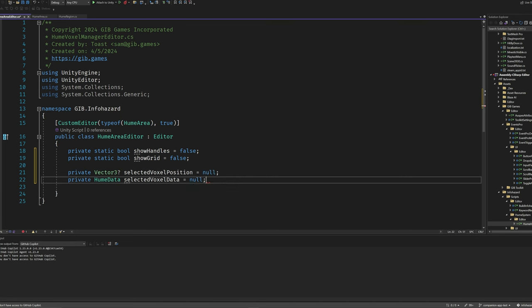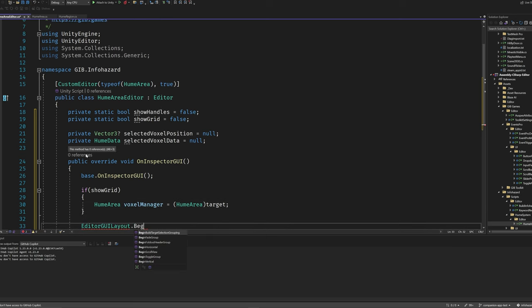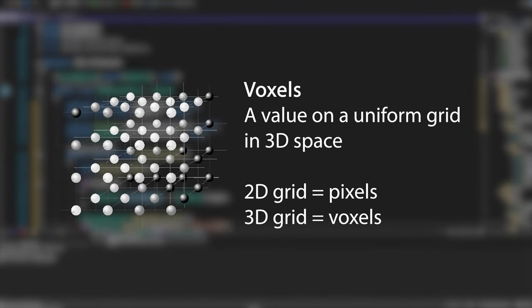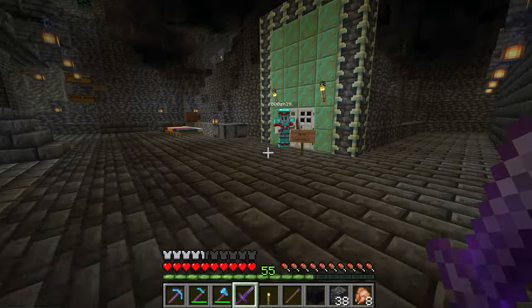In order to use this system to its fullest potential, our developers have been working on a voxel system. Most of the time when you hear about voxel systems, it's used for terrain generation, like you might see in Minecraft.